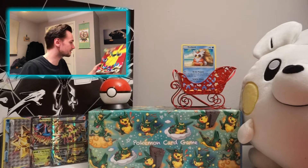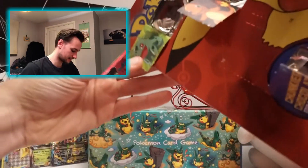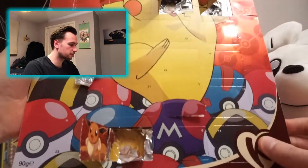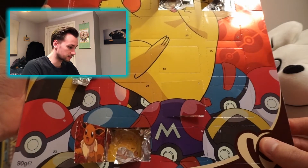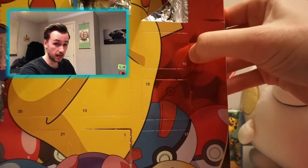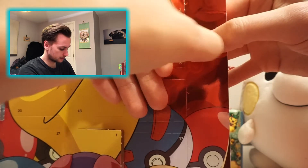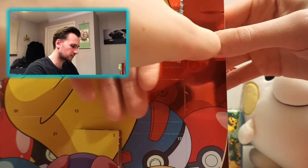Let's have a look at our advent calendar. Yesterday, day nine, I said I was going to guess Bulbasaur the whole way through but I didn't — and then Bulbasaur came out, so that was good. There's Bulbasaur. Let's see where number 10 is — I've not actually looked. This could take a long time again. Oh, there it is! Number 10's up here.